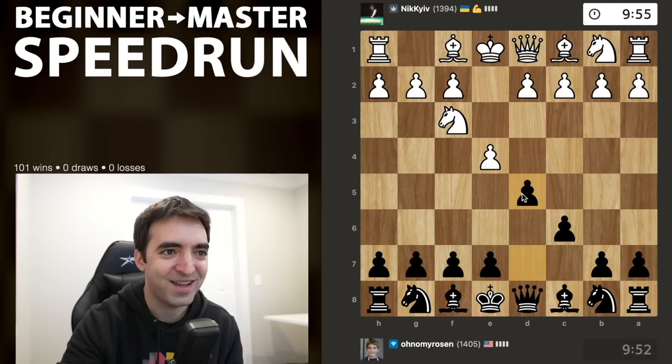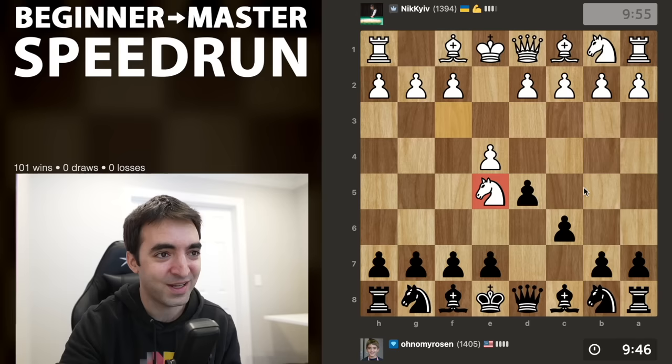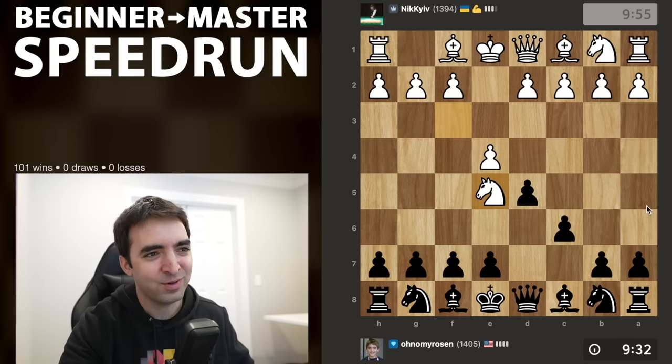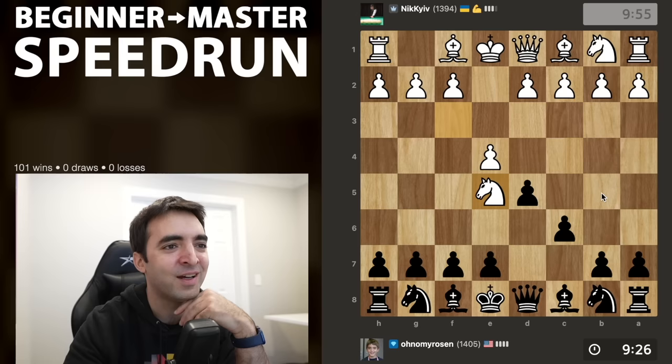Oh dear, what is this — I've never seen this move before: knight e5. There's a variation in the Caro-Kann called the Apocalypse Attack which features takes, takes, and then knight e5. But is this one of those weird TikTok traps? There are a lot of dubious openings that people make TikToks about.